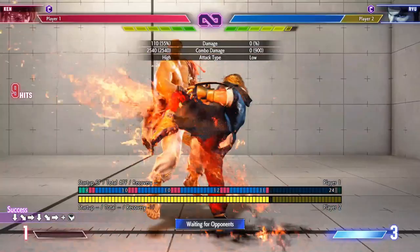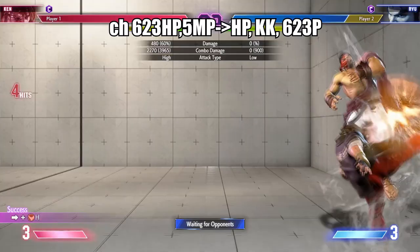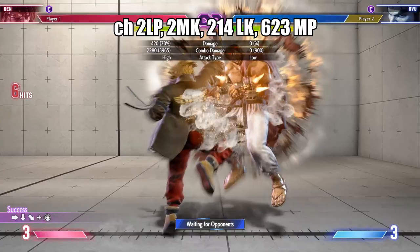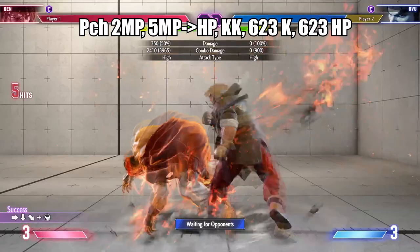Here is your Drive Impact corner combo, followed by a punish counter hit mid-screen combo, your counter hit combo from Jab, a mid-screen punish counter hit combo, and a combo you can use when you want to show off.